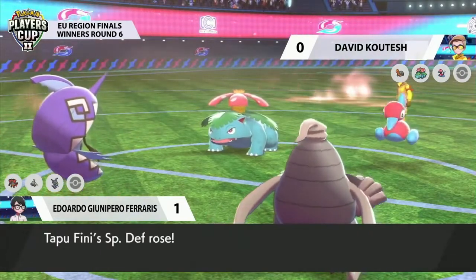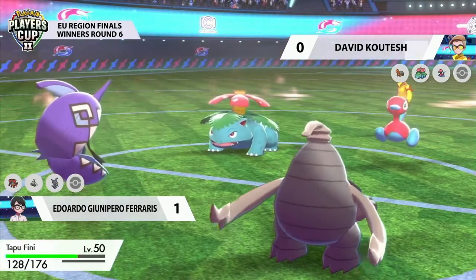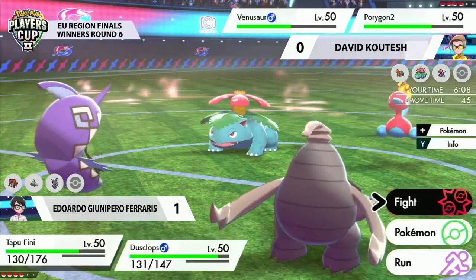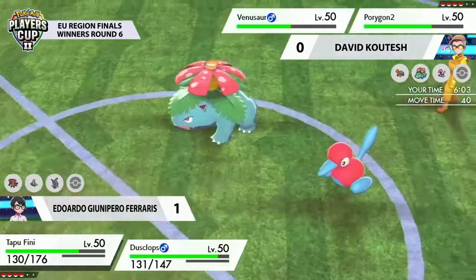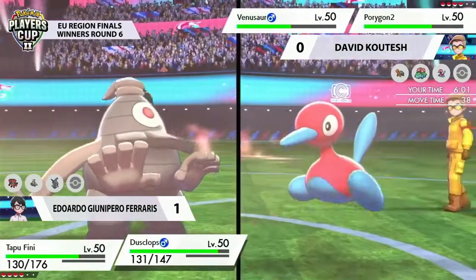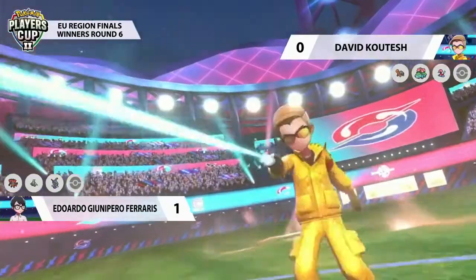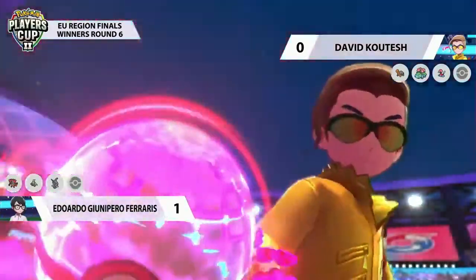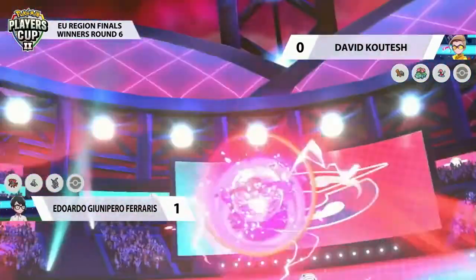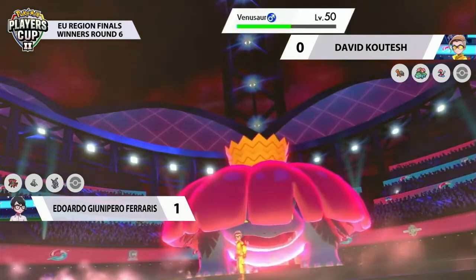Tapu Fini takes that one pretty handedly and will be able to go for the Calm Mind boost, exponentially increasing its special defense as well as its attack. That's actually going to be a really, really great position for this Tapu Fini to be in — it made a great Dynamax candidate last time, but Eduardo was recognizing David right now is not really going for the Dynamax just yet and could save it for later. But wait — David is going to be going for that Dynamax right now, and we will see Venusaur get that Dynamax factor. I really like Dynamax Venusaur.